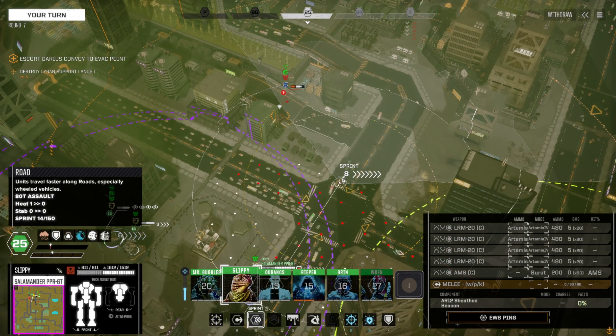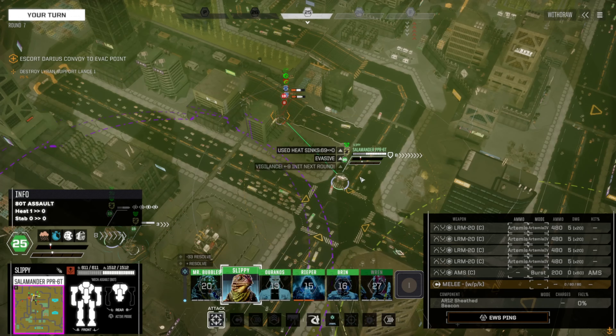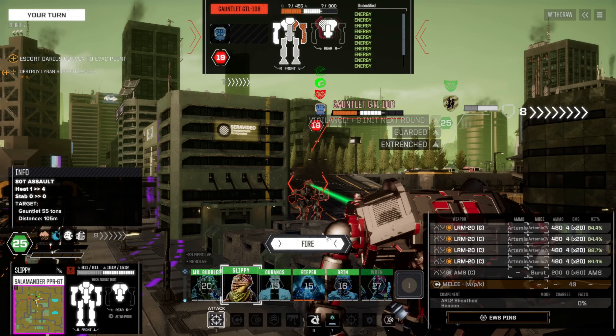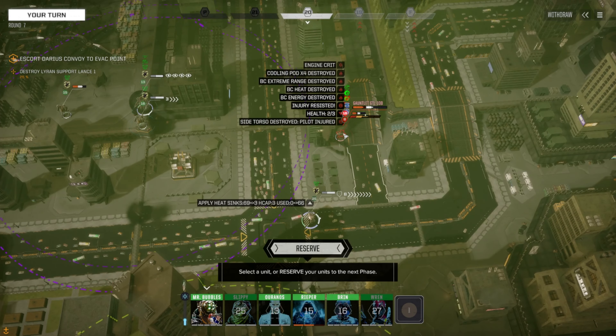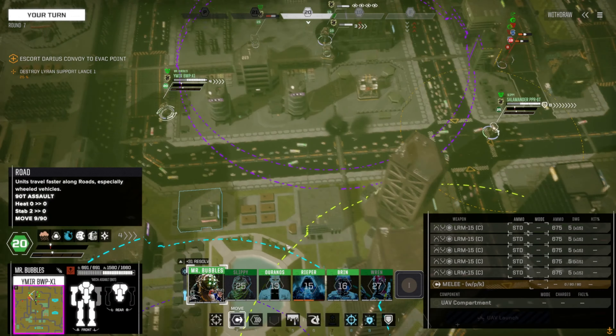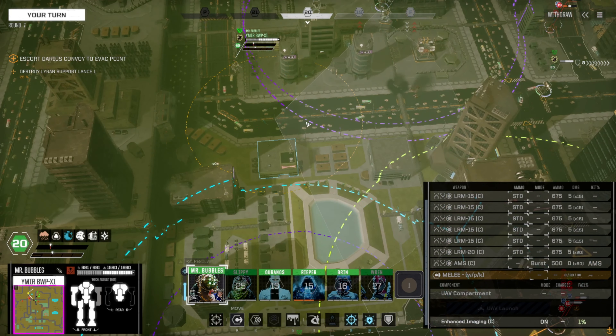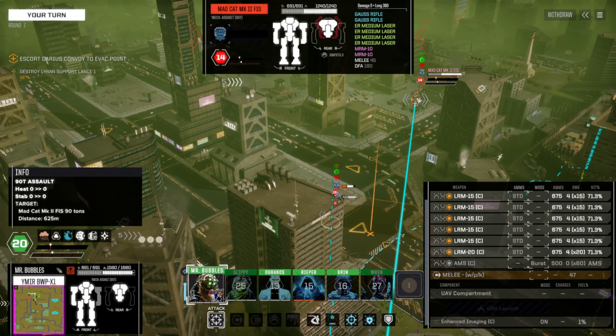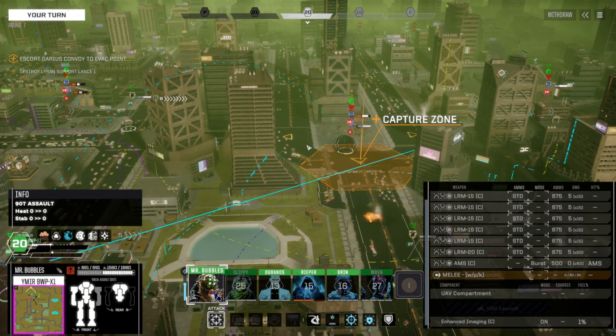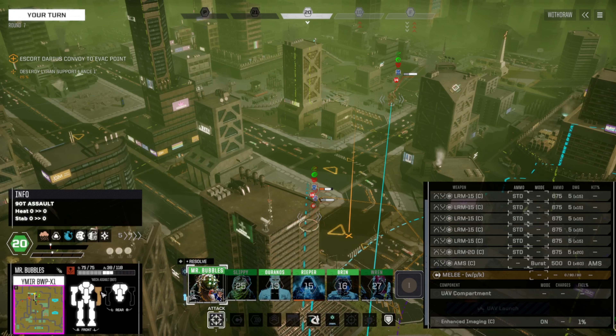We got a knock, and we greased one of the battle armor — take it. Slippy, can you be the one? Don't want to turn my back. That's a heck of a shot. Fingers crossed and praying. A whole lot of good stuff that just went, and there's still battle armor on you. Decent hit chance — side shot on this Mad cat. We could take one of his arms.